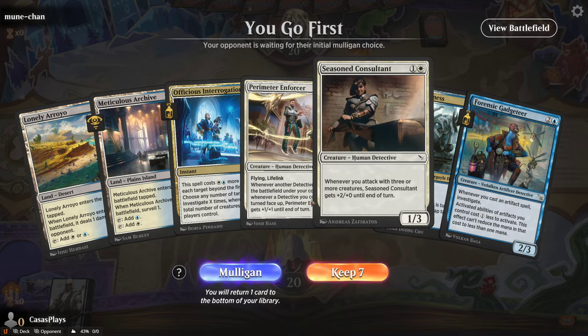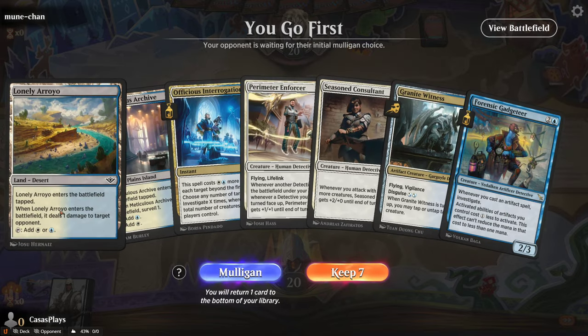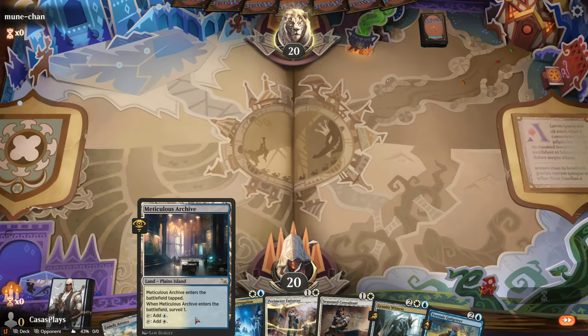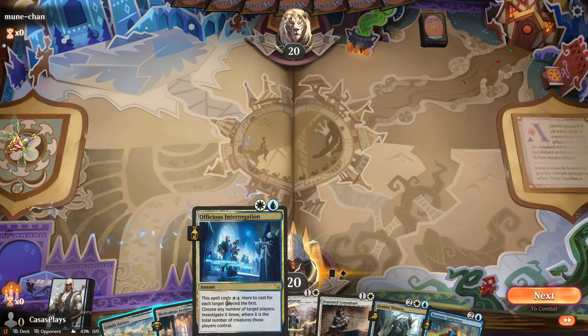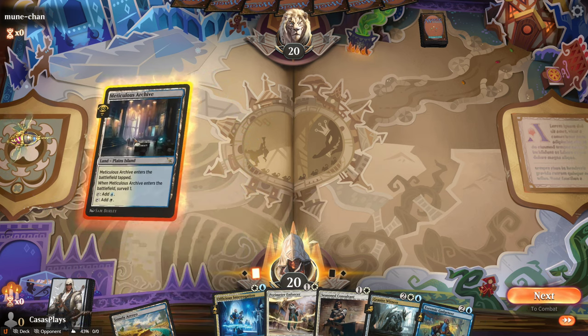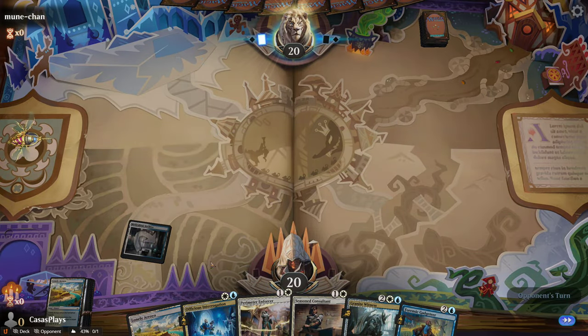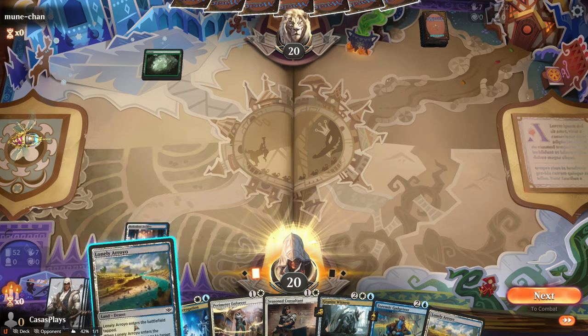You go first. Honestly, looking at this hand, I probably could do a little bit better. I have not been the type of person to know when I should mulligan yet, to be honest. So I'm just going to keep it and we're going to roll with it. If you think I should have mulliganed there, let me know. But I think since we just got this one coming up next, we should be okay.